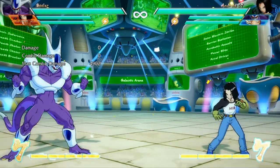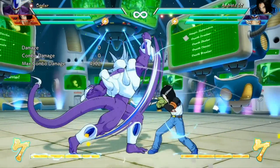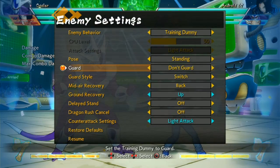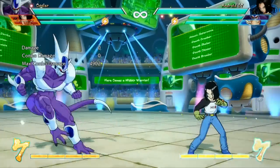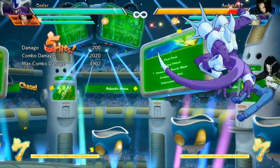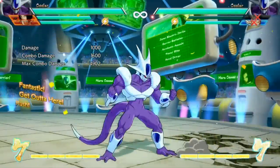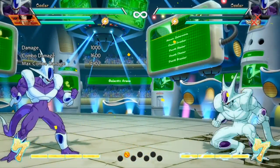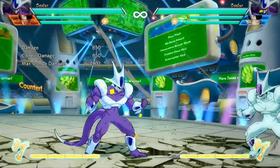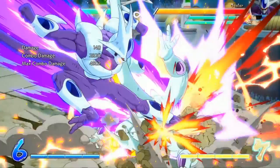He has two command normals. One is down forward plus heavy. He's got his normal launcher with down heavy - like every character, that's going to be a pretty good anti-air. But he's also got this one with down forward heavy where he travels across the screen, and if it hits you do get a super dash off it. The other notable thing about this move is that it goes through projectiles. So if the opponent is doing a beam or something, you can just go straight through it with down forward plus heavy. Really useful for closing the gap and getting in.